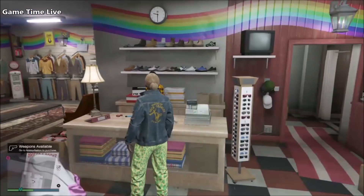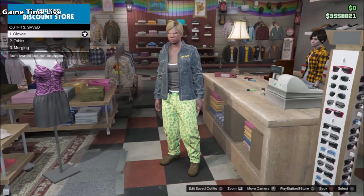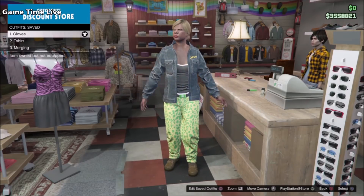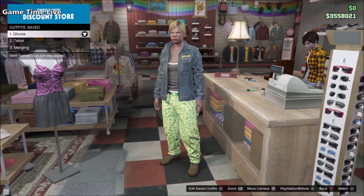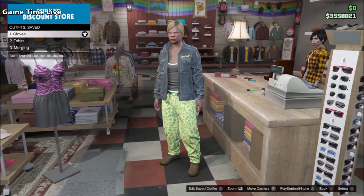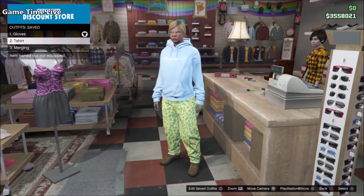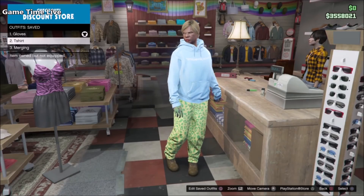Hey guys, welcome back to this brand new outfit tutorial video here on the channel Games Home Life. In this video I'm going to be showing you a red and black male outfit using the creator outfit transfer glitch after it was patched in 1.46. This combination of colors has been highly requested on Instagram.